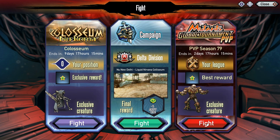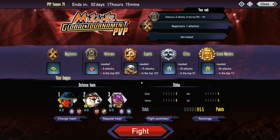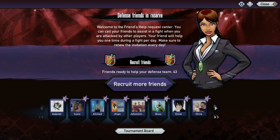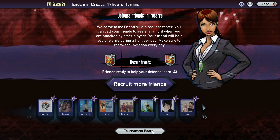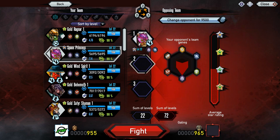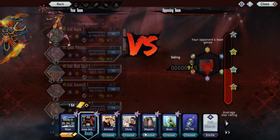Let's do a couple of PVP tournaments. I've only done two attacks, I'm in the top 20 - we're going to attack more. This is my team that's defending me. I don't need to request help, I've got plenty of people defending me. Tournament board - okay, I'm just going to go for speed. Yeah, we can take this guy on. Fight! Let's use a higher person, let's go to 80.